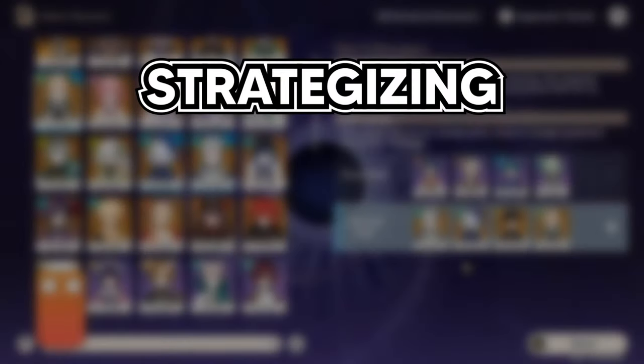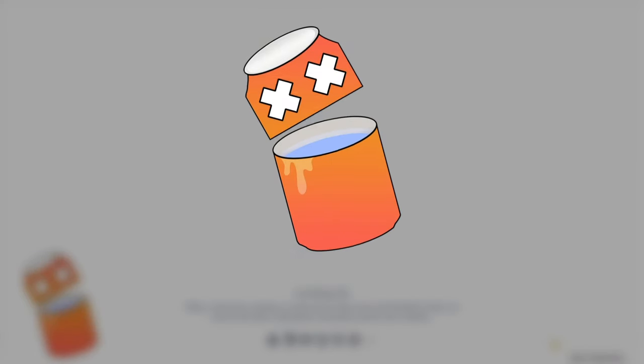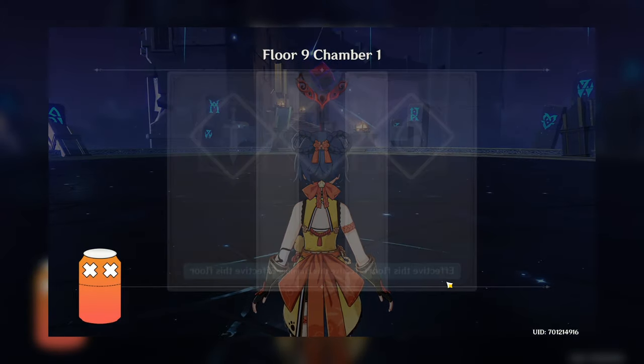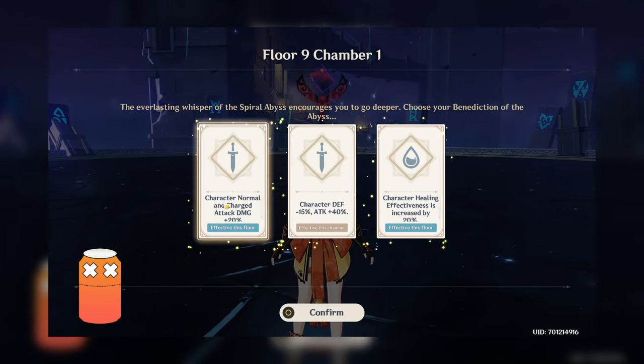After scouting comes strategizing — how you're going to play to get 3 stars in each chamber. In other words, it's your game plan. Before starting a chamber, you'll get 3 cards each providing a different buff. Make sure you pick the card that benefits the team you're playing for that half of the chamber.